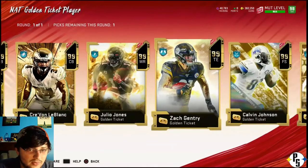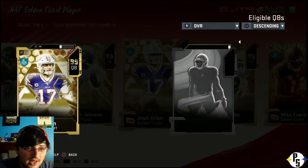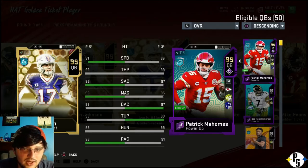Who are the other quarterbacks? There's Josh Allen - you compare to Mahomes, and speed is five. Short is really one, mid is four, and Mahomes has deep by one. Throw under pressure by five. They have the same throw on the run, and Josh Allen has about seven more play action.